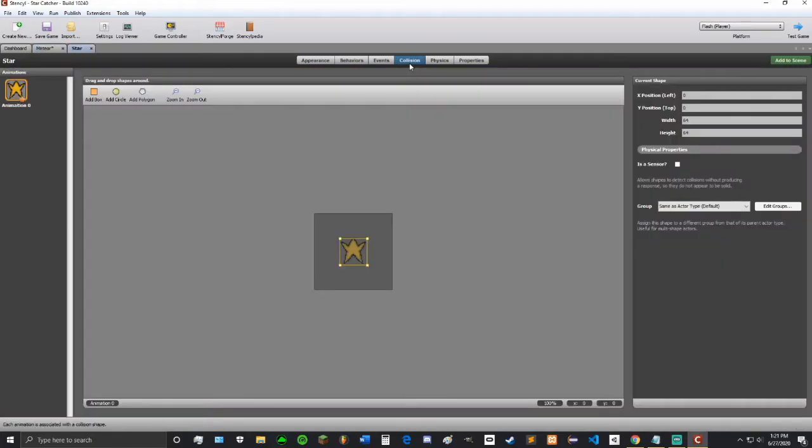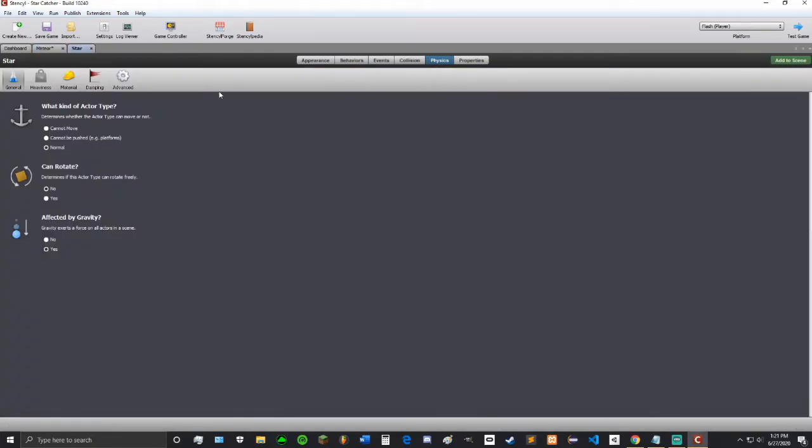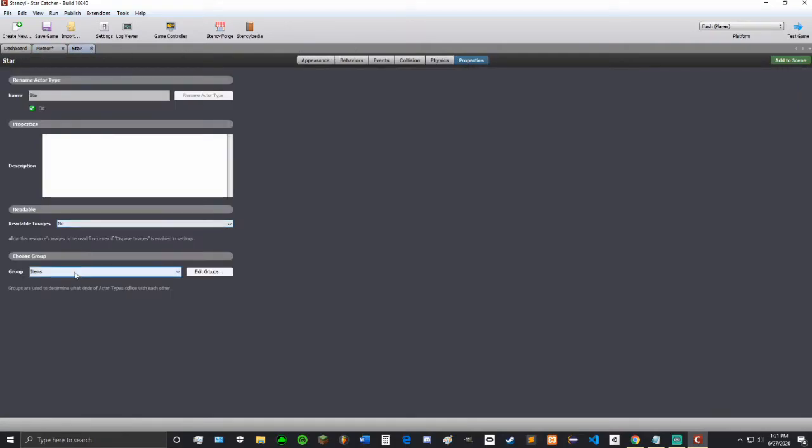For collision, collision is good. Physics — that should be good. I'll go in here and make it not rotate — that's good. The star's properties, it's just in group items, and we're going to put this into group enemies. So that's good for the meteor.